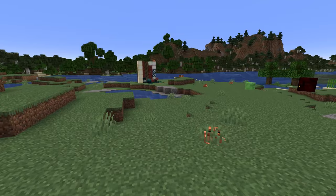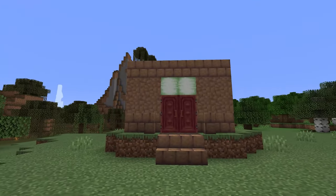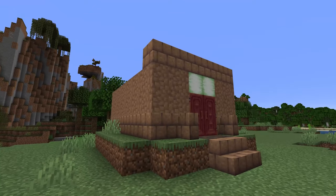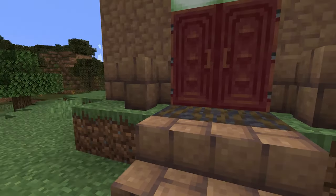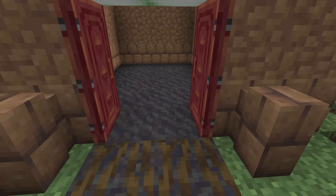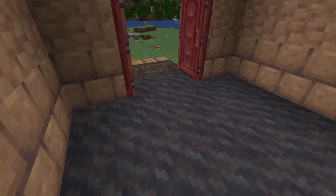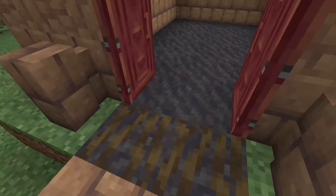Speaking of new blocks, we have to check out the brand new mud blocks. There are a few different variants: there is the packed mud and the mud bricks, and of course the stairs and walls. We also have a new mud block called the muddy mangrove roots. This actually makes a lot of sense — the mangrove roots can fill up with mud. I think that's a really cool feature. The rest of the floor right here is just mud blocks.